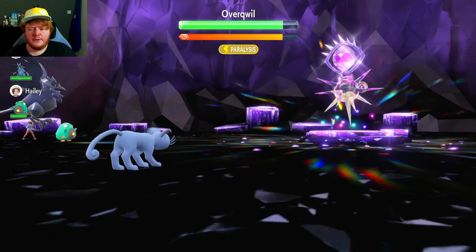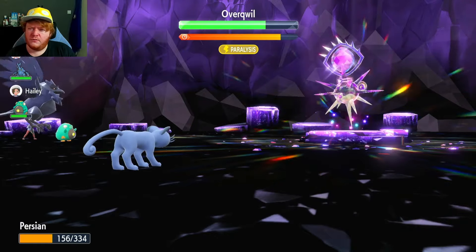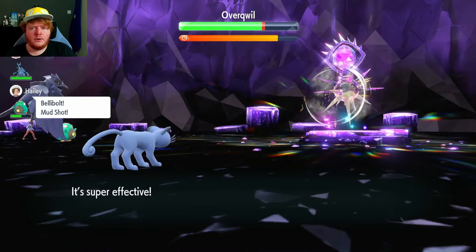I don't think there's any point using Fake Tears — we could get it to minus six and probably get close to one-shotting it, but I'm not going to do that. It's always an option though. We're going to use Snarl here at plus six. Decent damage — I don't think a one-shot would have worked actually; it would have just survived.